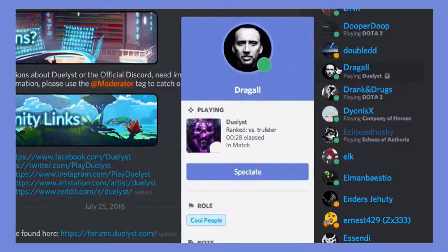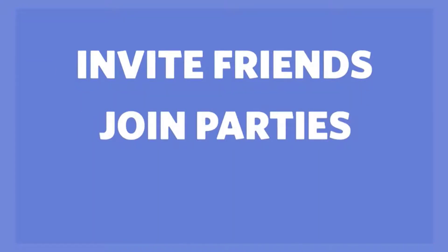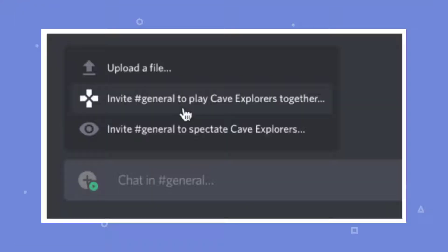Whether you're putting together a party for a server of friends or creating a group for a larger server, Discord worked hard to make inviting others to join you as easy as possible. Just launch your game and keep an eye on the plus button in your chat bar. Once you see the green play button, click it to drop the invite directly into chat.